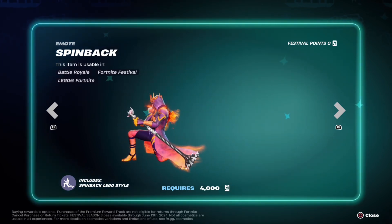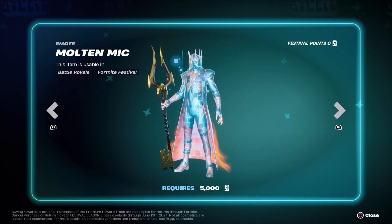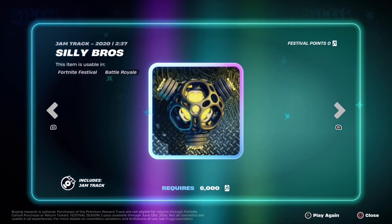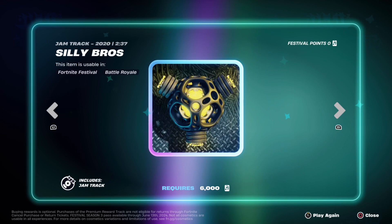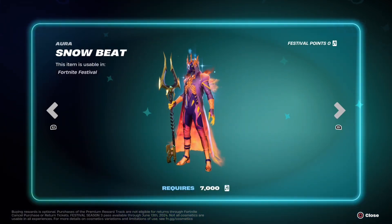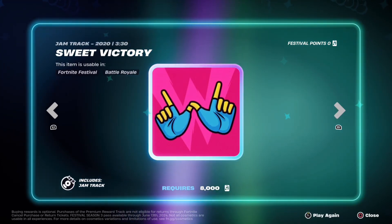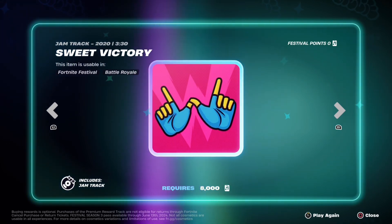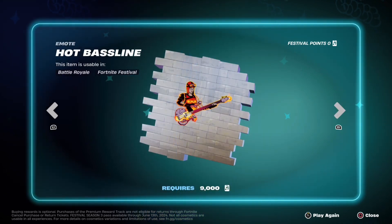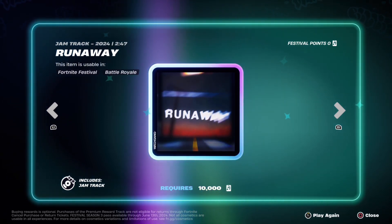Next is the Spin Back emote, then the Molten Mic emote, and another jam track called Silly Bros. Then there's the Snow Beat Aura — you can see the snowflakes coming around them — and the Sweet Victory jam track.